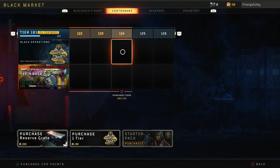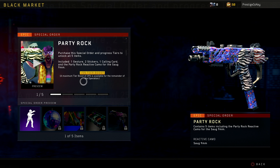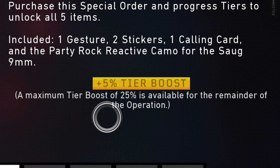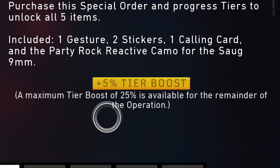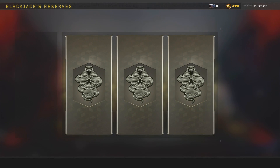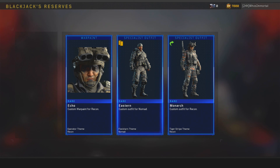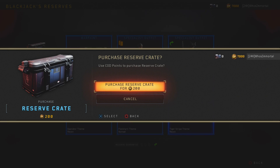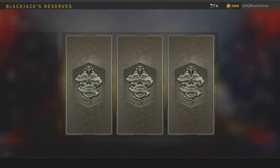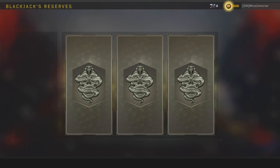Why did they change that? I don't understand. And here's another big middle finger - in the black market system, you could go to the black market and there's the party rock camo. I'm a huge fan of that camo, of course I'm going to pick it up. When you pick up that camo, you get a 5% increase to earning tiers. What am I going to use that for? I just bought all 100 tiers. If I would have known from the get-go that I wasn't going to get anything at all from the tier system after 100, I would have never done it. Ever. It just doesn't make any sense. I don't know who's calling the shots. I'm completely flabbergasted.